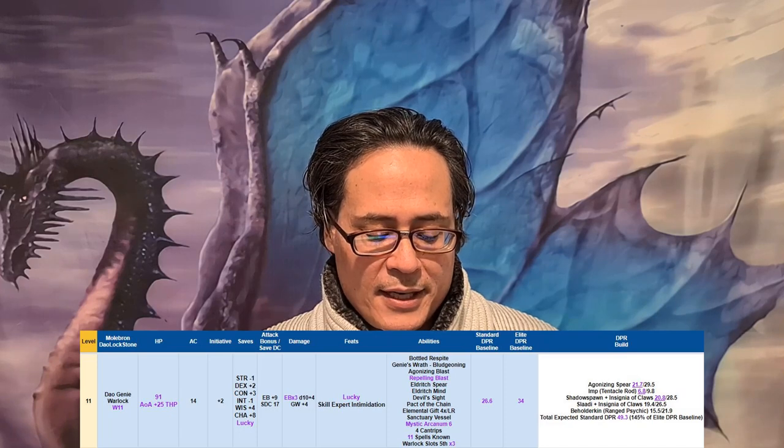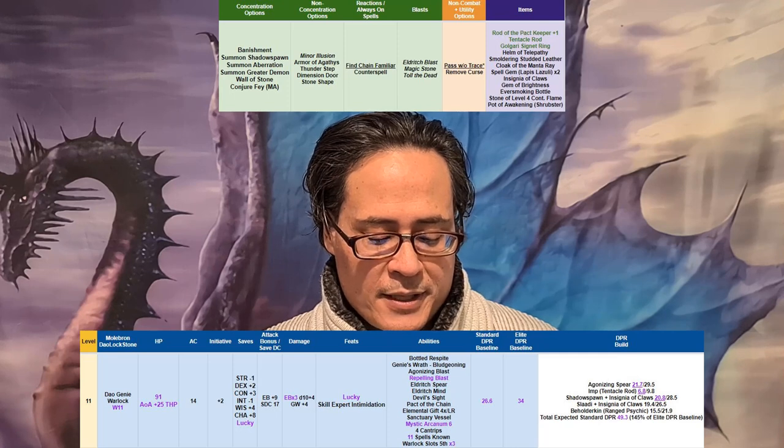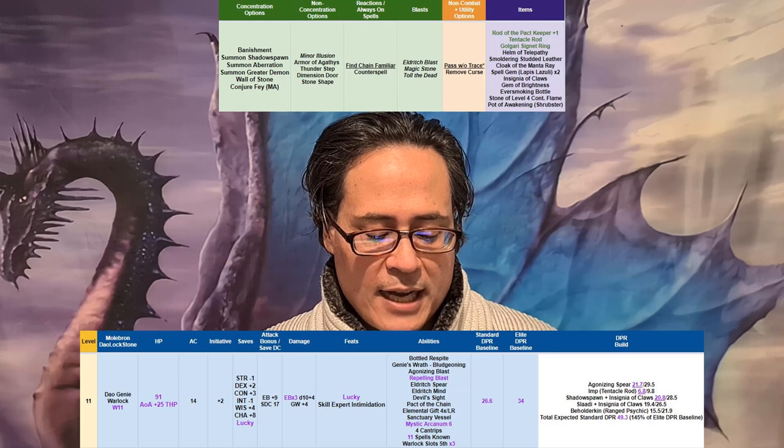Looking at my spell selection — my concentration options are: Banishment, Summon Shadowspawn, Summon Aberration, Summon Greater Demon, Wall of Stone, and Conjure Fae. Conjure Fae is my Mystic Arcanum.